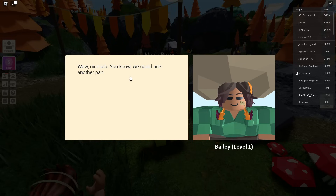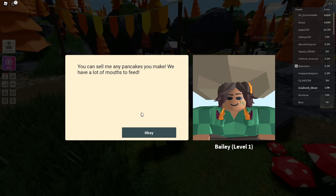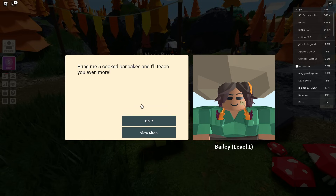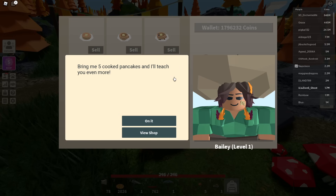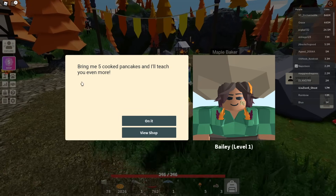Baker says: 'You know, we could really use another pancake chef around here. Here's a recipe for some pancake dough — you can craft it in the cooking table. We have a lot of mouths to feed. Bring me five cooked pancakes and I'll teach you more.' The dialog box is stuck on my screen again.